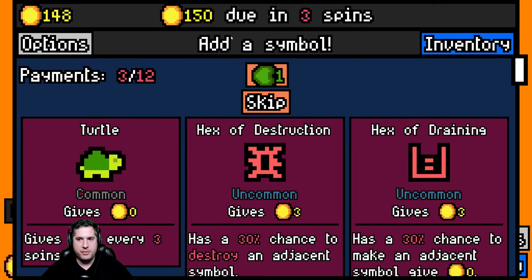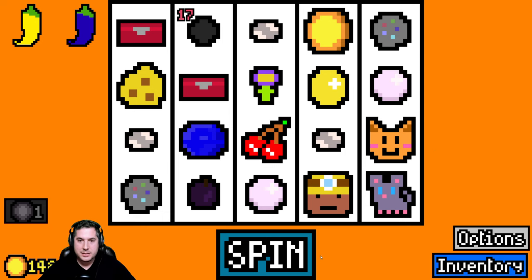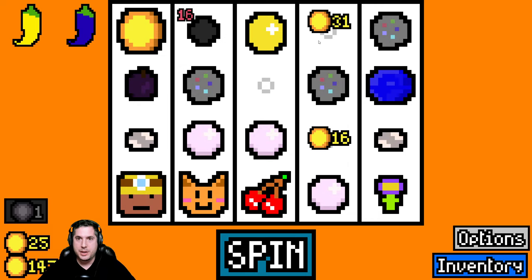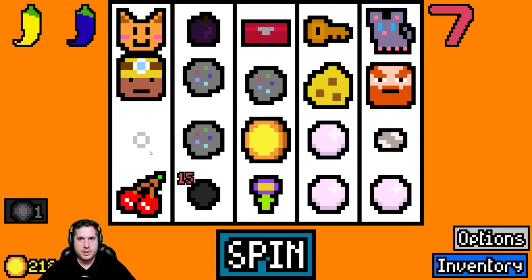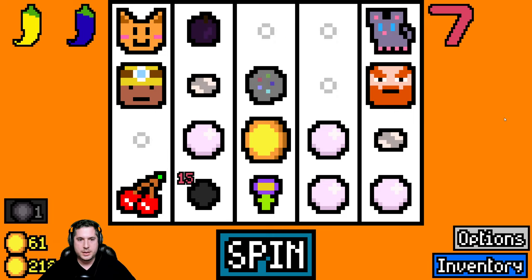We only have three spins - we're gonna be fine. We do a roll and get another key! Yes! Now we have two keys. The key opened multiple things and we got tons of value from it. We are flying now. It's gonna destroy itself and give us a seven - so if you have three of them they give us 77 gold total. Nice.